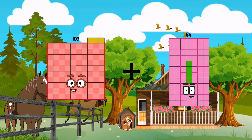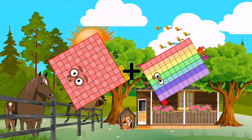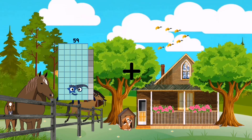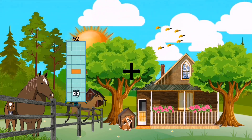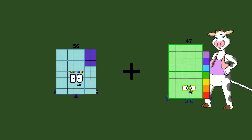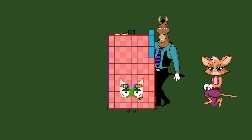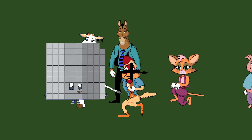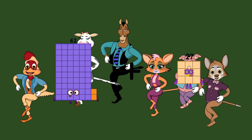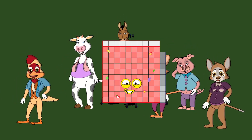Sixty-nine plus seventy-one equals one-hundred-seventy-four. Eighty-six plus forty-nine equals one-hundred-thirty-five. Thirty-two plus fifty-seven equals eighty-nine. Equals 119.